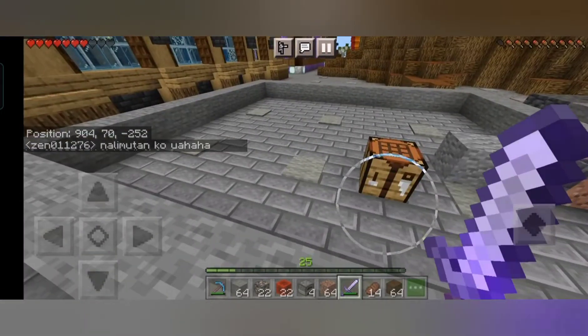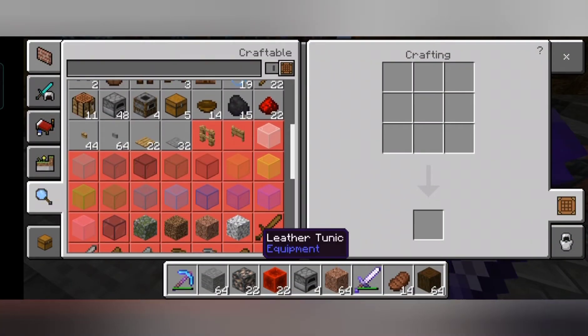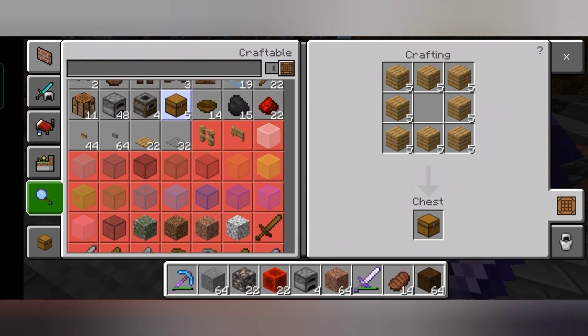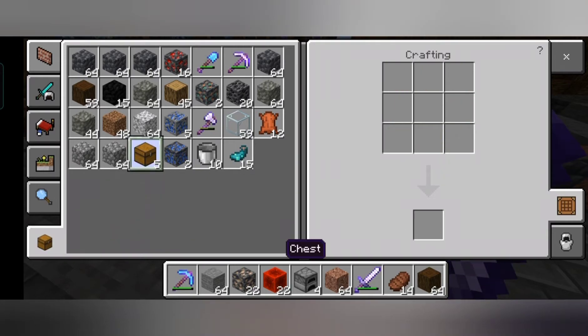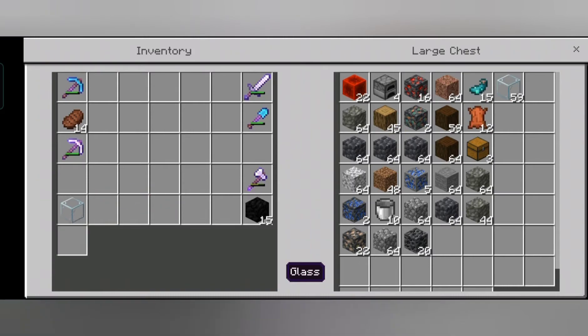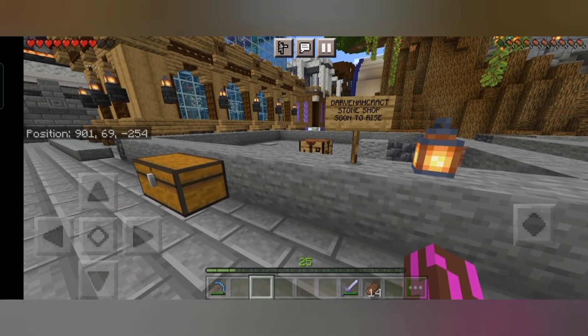Baba natin siya sa shop natin. Okay, so first of all gagawin natin dito is chest — medyo sandamakmak na chest muna. 1, 2, 3, 4, 5 — okay ubusin natin yung limang chest. Ay puno. 1, 2, 3, 4, 5.